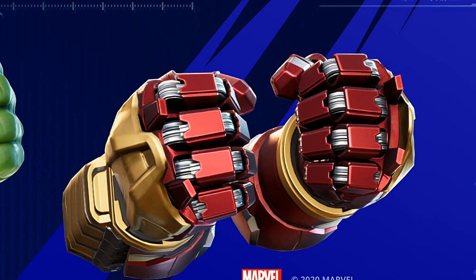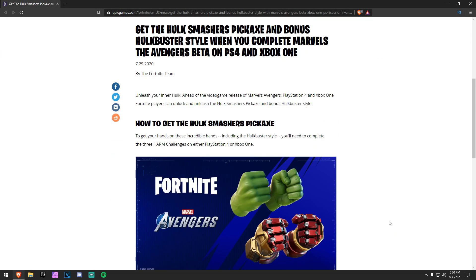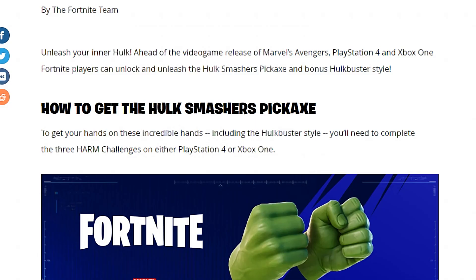I'm going to show you exactly how you can obtain this pickaxe. So this is an article by Epic Games themselves — I'm going to zoom in here. To get your hands on these incredible items, including the Hulk Buster style, you'll need to complete the three HARM challenges on either PlayStation 4 or Xbox One.